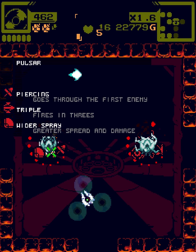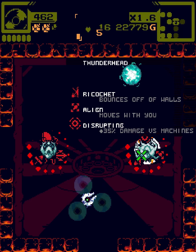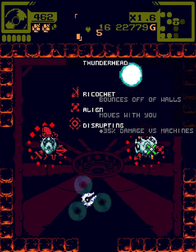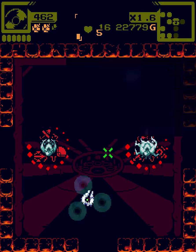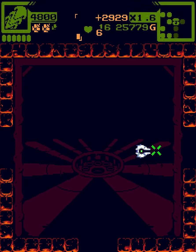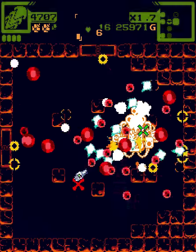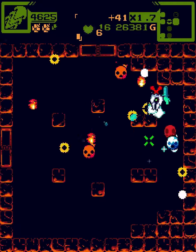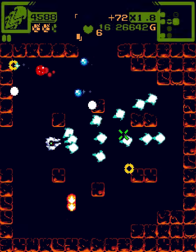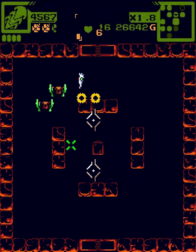Pulsar piercing triple wider spray — this is apparently extremely good. I kind of want to take it. Thunderhead ricochet, disrupting, bounces off of walls moving with you — bouncing off walls could be amazing because you could stack them up on the screen. But you know what? Let's take Pulsar. I also want to salvage the gun to get a little bit of capacity back. I've been told that Pulsar is extremely good. Maybe it is amazing. But maybe we need double for it to work really. Or shotgun with what we have. Let's try it.